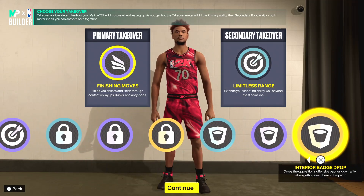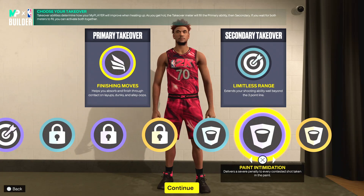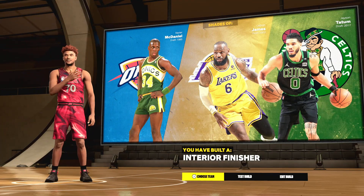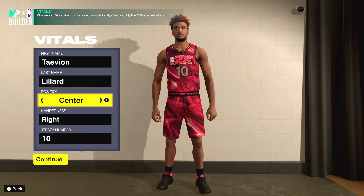For the takeover you'll want finishing and limitless. You can also get paint defense as a grand badge takeover — if you're guarding a big man, equip that. It'll take about two weeks to get but boom — interior finisher. This build is good — think LeBron James. That's how you know.